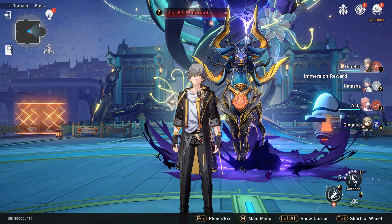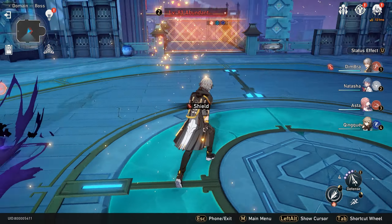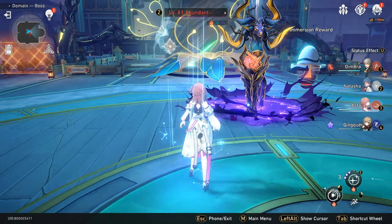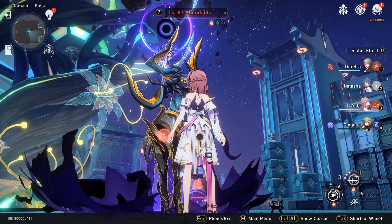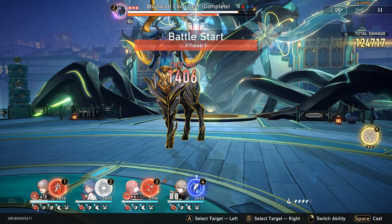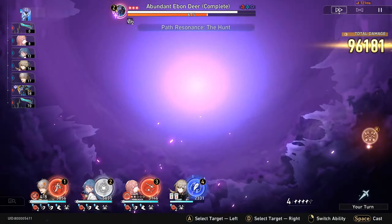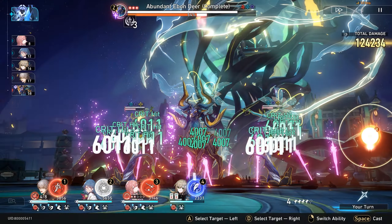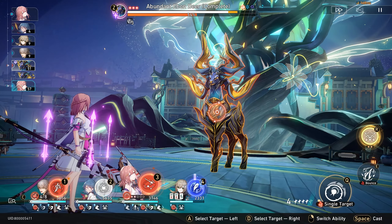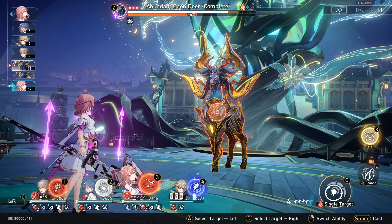As always, before attacking the Ebon Deer we can use preparation techniques: Trailblazer Fire enhance, Trailblazer defense, Qingque defense. Start the fight with Asta. Because the Ebon Deer starts the fight by summoning plants, we need to destroy those 2 plants using the Path Resonance. After that we can normally attack the Ebon Deer.